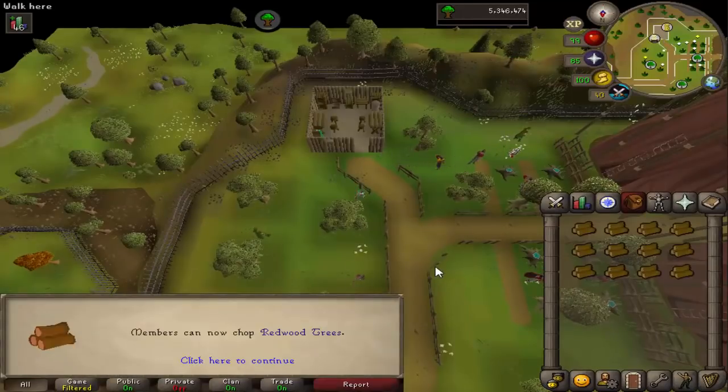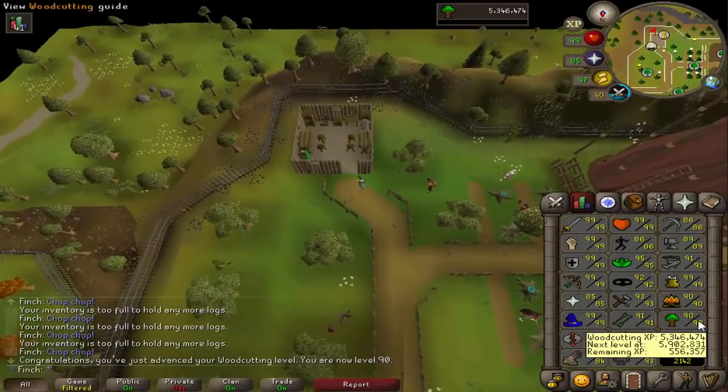And that is 90 woodcutting, so redwood trees are unlocked. Another skill up to 90.